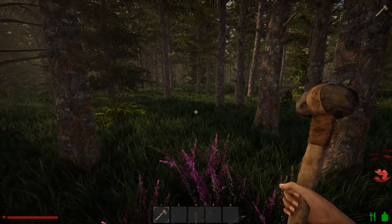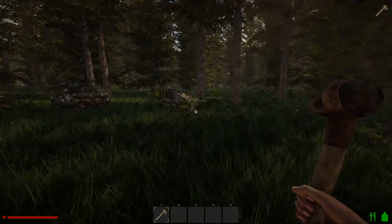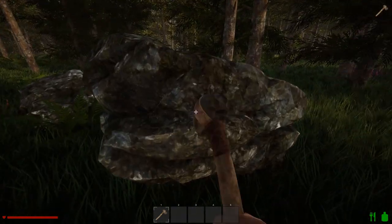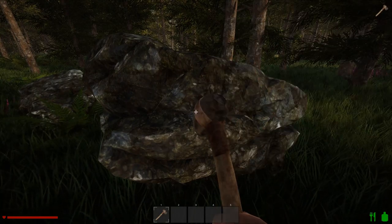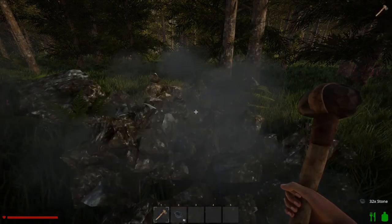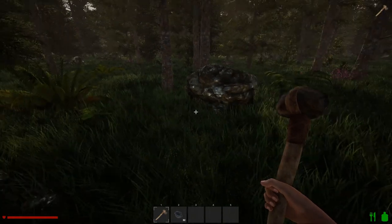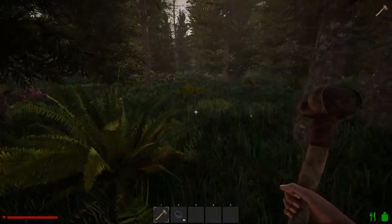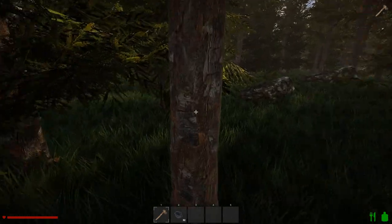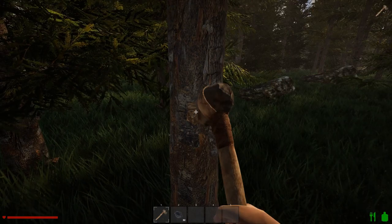I saw a bag walking by — I think it was my imagination. So we've got some stones here, I'll get this bigger one. We got 32 stone out of that, that's a good start. Let's move a bit further down this way — we'll cut down a couple of trees and get the lumber that we need.